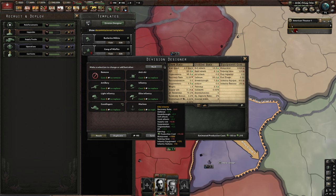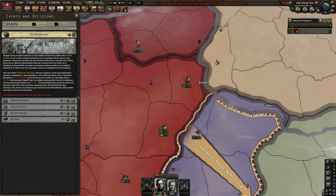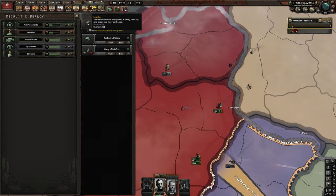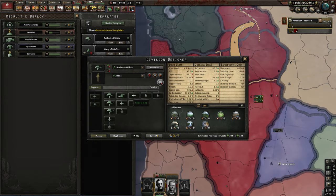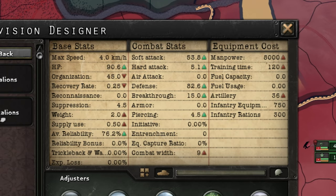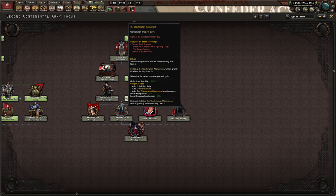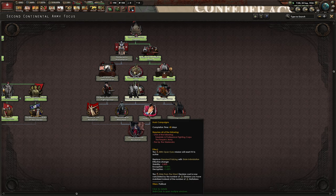That'll use up all the extra infantry equipment we've amassed. They were smart — the hiding cost is based on battalions, not divisions, so we can't do any sneaky stuff. I'd love to put an artillery unit in these divisions — it would almost double the soft attack. We just need a little bit more artillery. It seems like it'll be a while before we have to go to war, so we probably have the time.